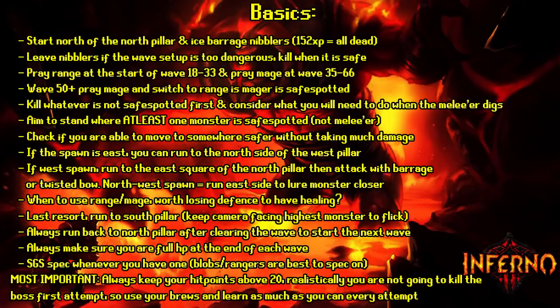Spec on blobs or rangers as they're best to hit on. You can also AFK and SGS spec to get prayer points back. The most important tip in the whole guide: always keep your hit points above 20. You're not going to complete the boss on your first attempt, so use your brews and learn as much as you can every attempt. The most common death in the inferno is people trying to conserve brews and then dying to something small like a bat hitting a 7. Use your brews — get as far as you can and keep dying with an empty inventory rather than unused brews.